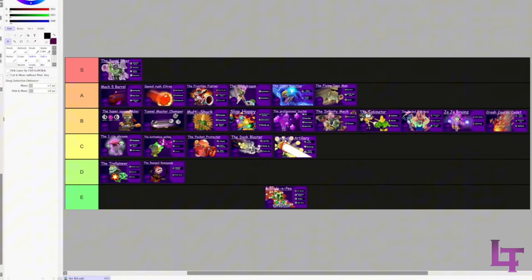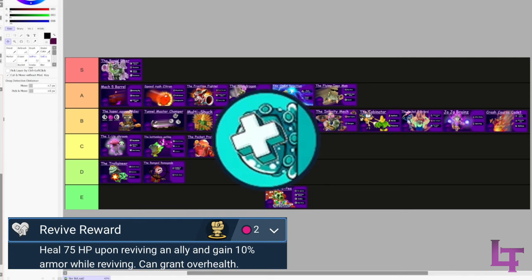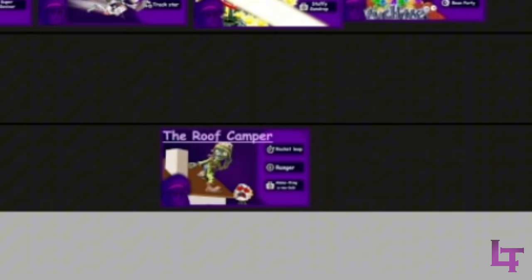Rapid Riser - hands down my favorite build. Slam Dragon might be strong because it can instant-kill most classes, but Rapid Riser is capable of reviving upwards of five or six people in the span of 10 seconds. You self-heal from the Sticky Healing and from Revive Award, which lets you go revive even more people. Crashing Revive makes your abilities come back faster, and Wormhole lets you go everywhere. There is almost nothing you can't get away with.